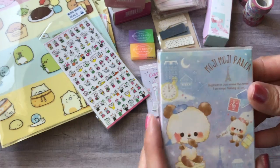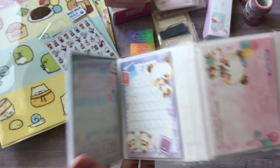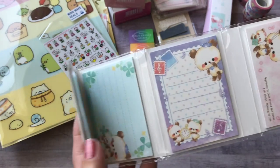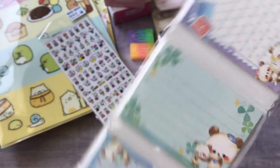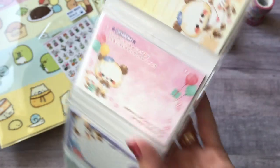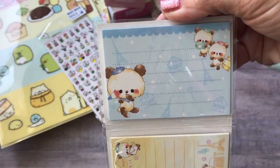I also got this Mojimoji Panda memo set — I think you get six in here with all these different cute designs: the pink one, yellow, and blue.